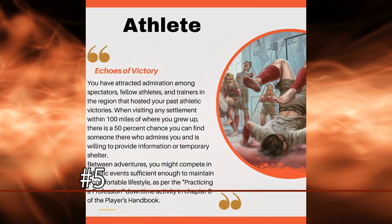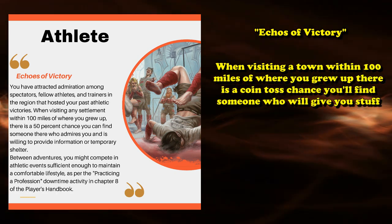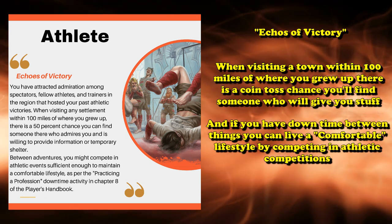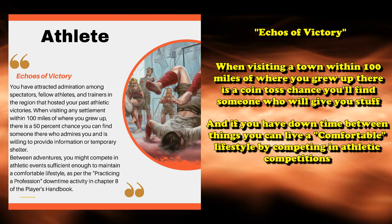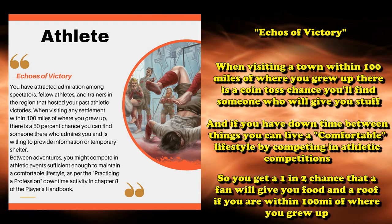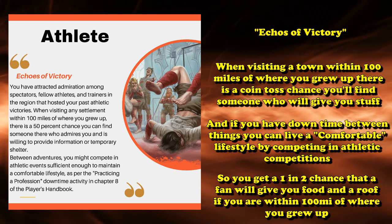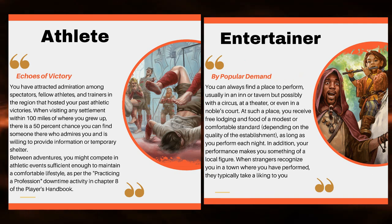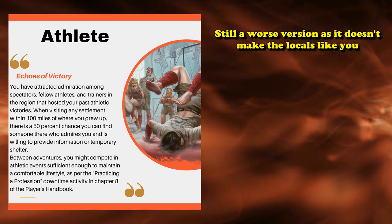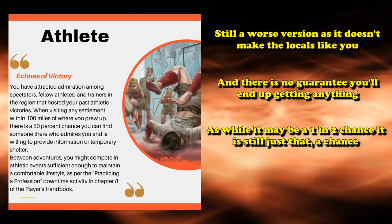At number 5, we have The Athlete. The Athlete has the Echoes of Victory trait, where if you're visiting a settlement within 100 miles of wherever you grew up, there's a 50% chance that someone there might be willing to provide information or temporary shelter. Also, between adventures, if you're given downtime, you can earn enough to live at a comfortable lifestyle by participating in athletic events. Which means you basically have a 50% chance to maybe get a free place to stay from a fan, assuming everything is within 100 miles of the place you grew up.